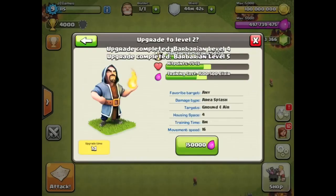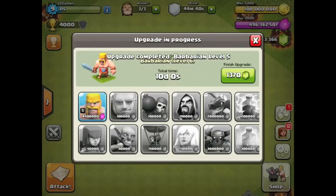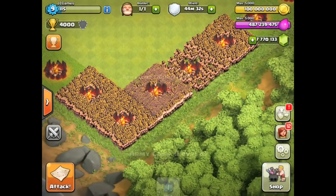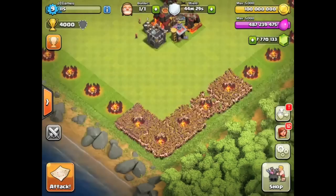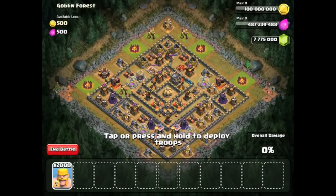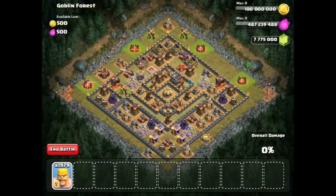Level 5, level 6 barbarians — I don't really know how this is going to turn out, but 2,000 barbarians should obviously be enough to take out a max Town Hall 10. There you go, 2,000 max barbarians in those army camps — looks pretty sick. We're going to these single-player maps which happen to be pretty much max Town Hall 10, except for walls.